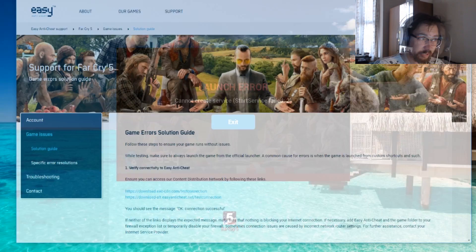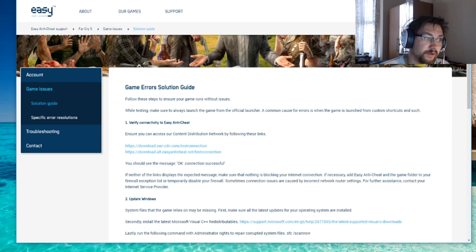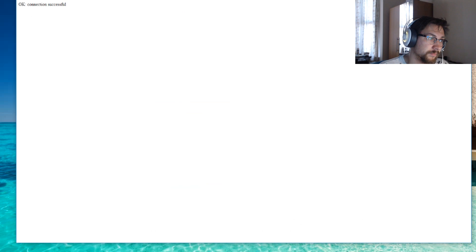Let's go on that page now. We are on that page and what it shows? The game error solution guide. So ensure your access — verify connectivity to Easy Anti-Cheat. So you click this. Connection successful.